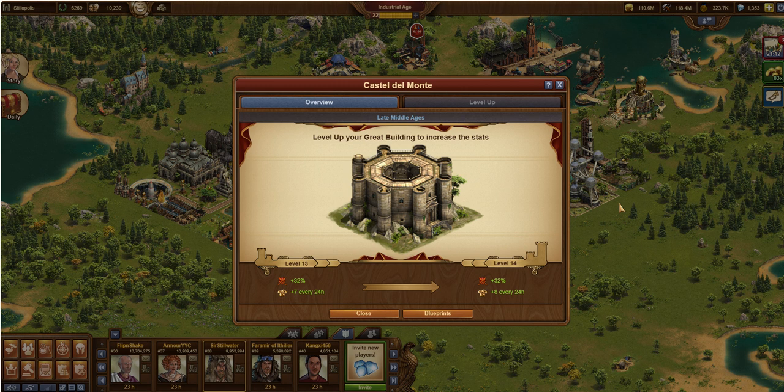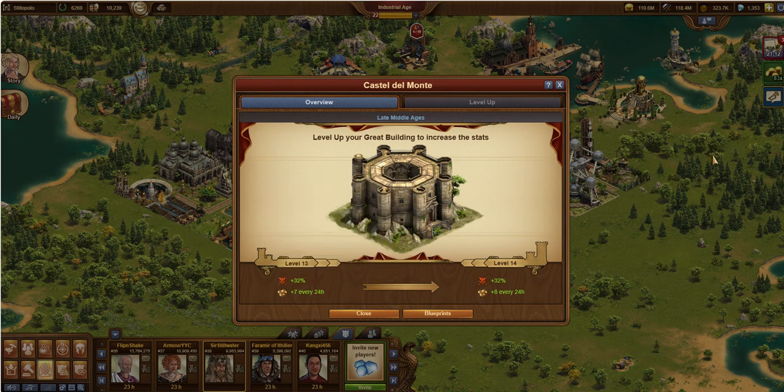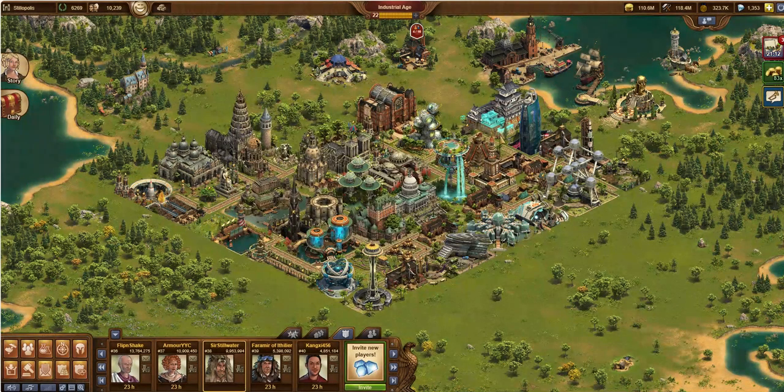The big advantage of this building is it gives you some FPs, which is nice, especially early on. But its real true value is going to be the attack bonus. Here's a picture of it — it's a really cool-looking building. It doesn't take up too much space; I believe it's a 5x5. And it gives you daily FPs and some all-the-time attack bonuses.